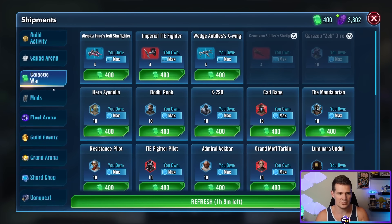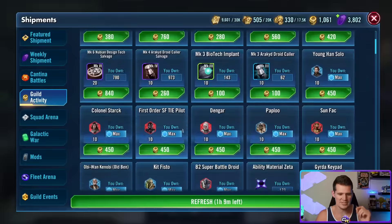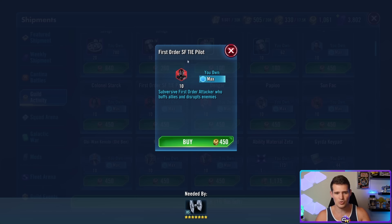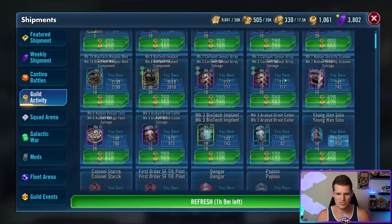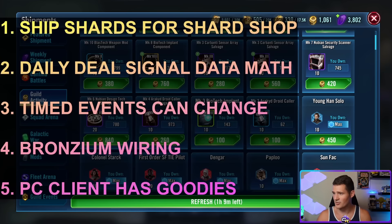It's only a difference of two, but these things add up, and this applies across many different stores. For a long time I was only doing Galactic War, but now that I've finished all the characters there, I exclusively farm the Casting Z-Wing in Cantina Battles — which gives five shards, making the margin even larger. I also specifically wait for the First Order Special Forces pilot ship to appear in the Guild Token store, since I need shard shop currency for datacrons more than carbonite or stun guns.